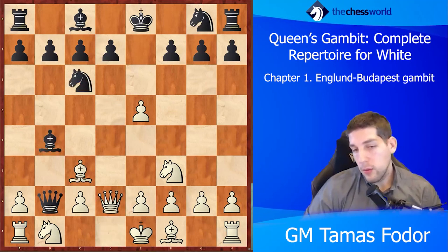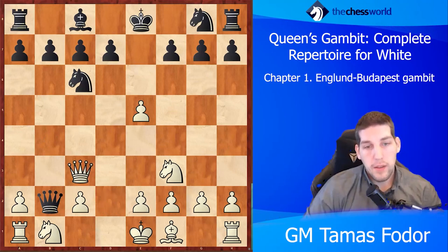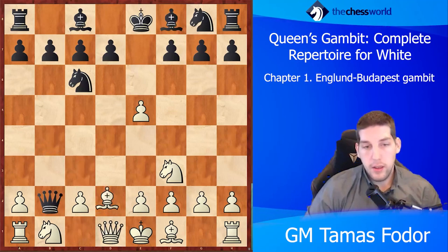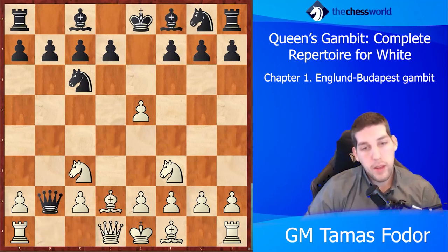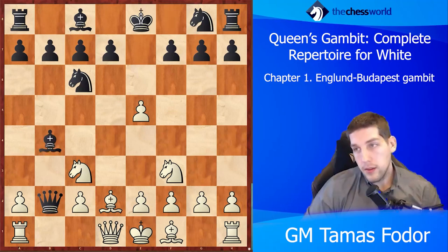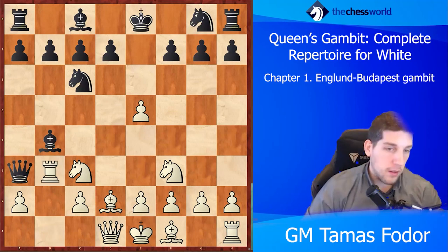White could try queen d2 to defend, but then they capture on c3, and if the knight captures the rook is hanging; if the queen captures there is a very unfortunate checkmate. So this would be the main idea behind the Englund Gambit. But all you have to know as white is that instead of bishop c3, you just play knight to c3, defending the rook on a1.